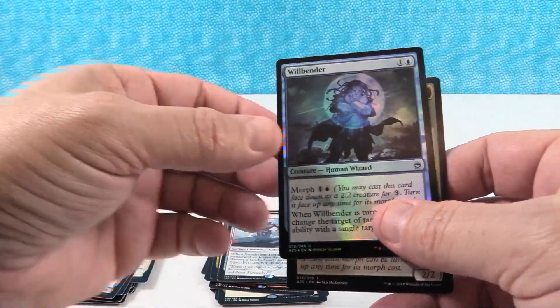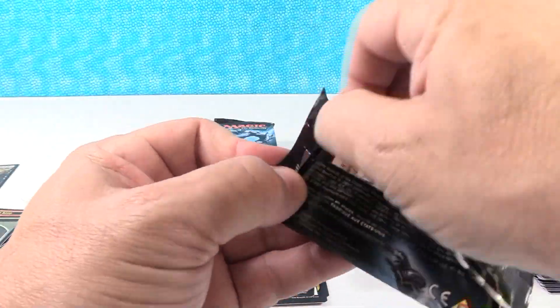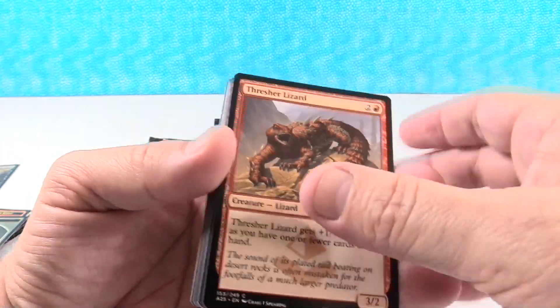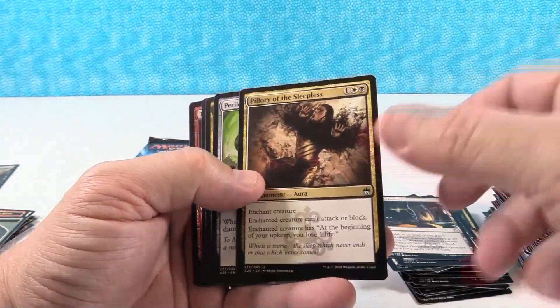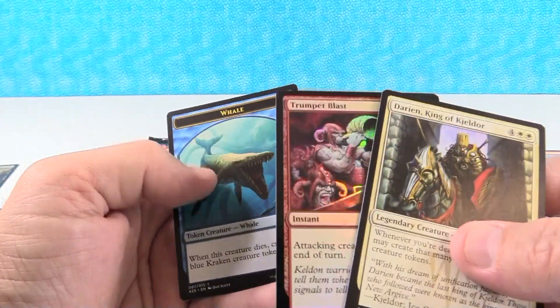Our foil is Willbender and a morph token. This is our third box so far of Masters 25. We have not gotten any of the big mythics yet — it's a little bit disappointing. We've gotten this guy three times now. And Trumpet Blast — we've gotten that twice in foil.